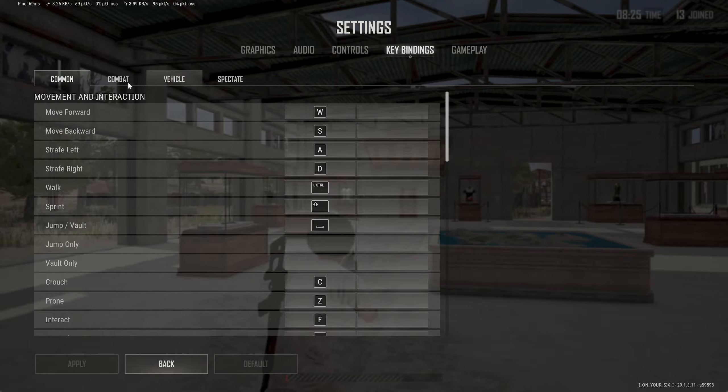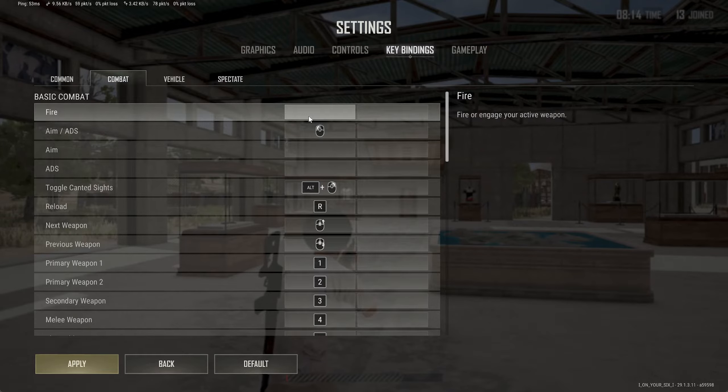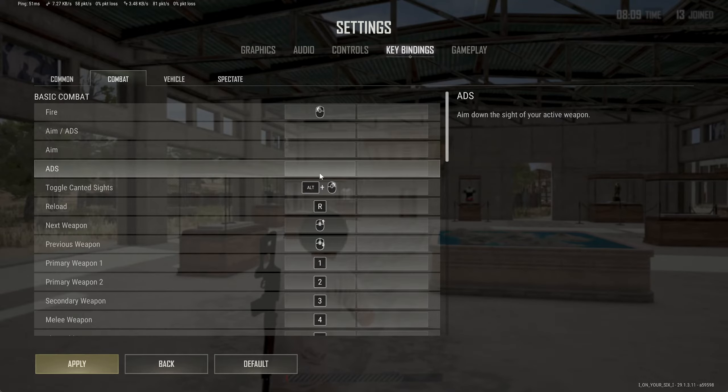If we have this set to Hold, we want to go over to Key Bindings, then go to Combat. We can see that Aim and ADS is currently on the same button, so we're going to want to get rid of that. We want Fire to be on the left click, so we go ahead and remove ADS from that binding.